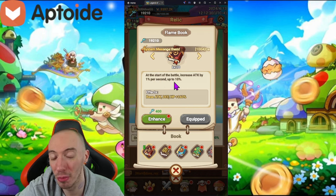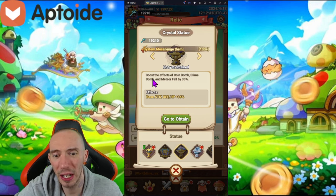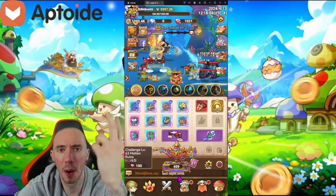The Flame Book is by far the best relic — an absolute must for the Shadow Hunter build. Next is the Crystal Statue, which boosts the effects of our Coin Bomb, Slime Bomb, and Meteoroid Fall — we're mainly using the first two. Finally the Storm Necklace increases the damage of our summoned unit from Clone Strike. That is it — I hope you guys enjoyed the video, stay happy, stay safe, I'll see y'all next time. Peace!